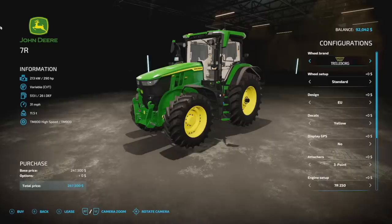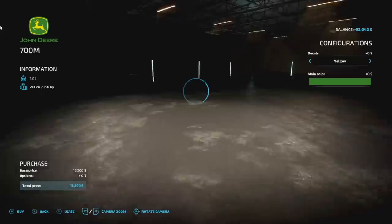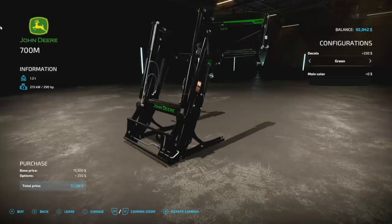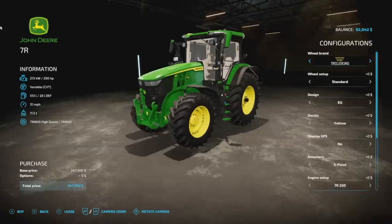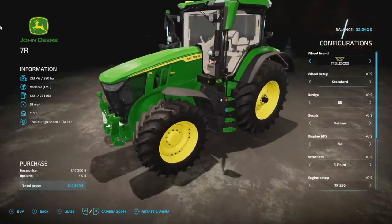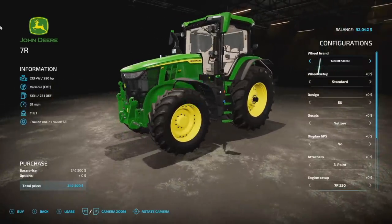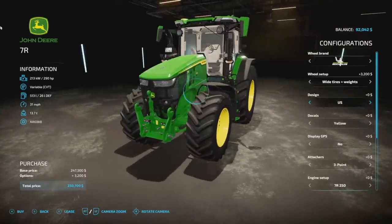You've been asking for a modded John Deere 7R and you've got one from 2020. This is the John Deere 7R — we've also got a front loader with it. The front loader lets you change up your decals and main color, and it'll be four slots. The tractor itself has 290 horsepower, variable transmission, 513 liters of fuel, 31 miles per hour max speed, 11.5 tons, and is 22 slots. Wheel brands include Trelleborg, Michelin, Continental, Midas, BKT, Vredestein, and Nokian.